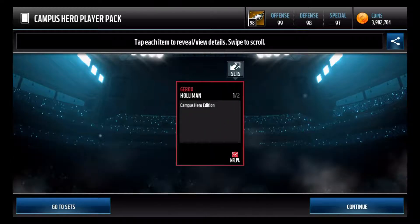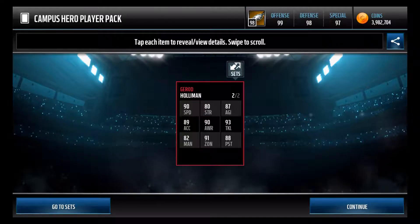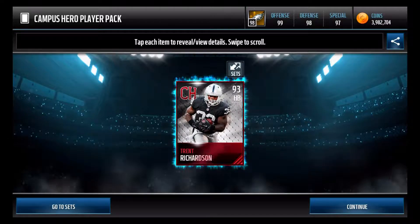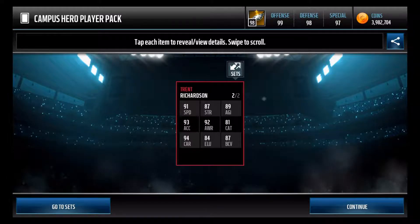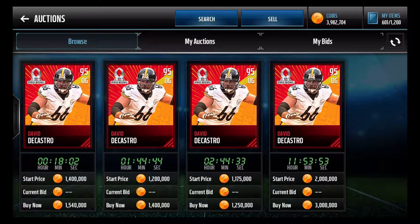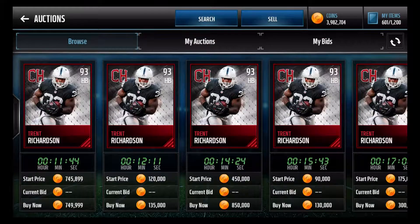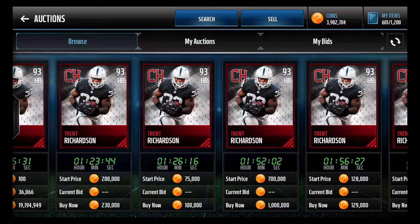First auctionable pack: Gerard Holloman — not bad. Some decent stats: 90 speed, 91 zone, 82 man coverage. Very good for a safety — safeties usually have low man coverage but good zone. Last pack: bang — there it is, Trent Richardson! That's what I was thinking about earlier. A halfback in the game with 91 speed. I'll check the auction house right now. 93 overall halfback — 100k coins. Not the greatest, but I'm not going to be mad at a free 100k.